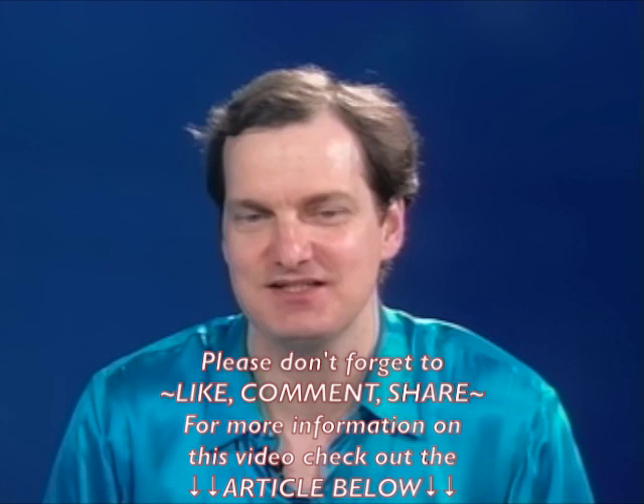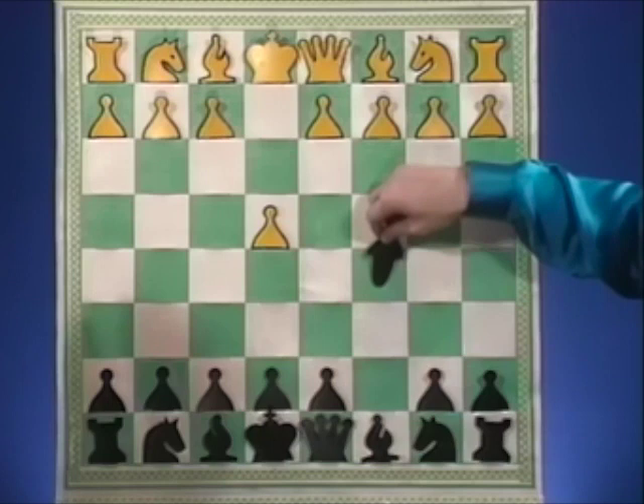The next game we're going to look at with Irina Cross is from the 1998 New York Open. Here she's playing a National Master with Black in a Sicilian, and when he plays a little overambitiously on the king side, she breaks very nicely, very thematically in the center with a nice counter stroke.